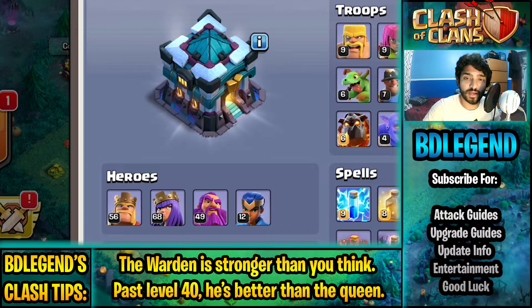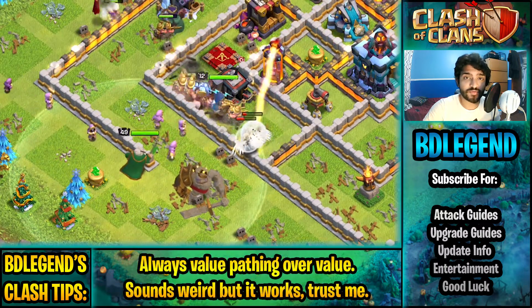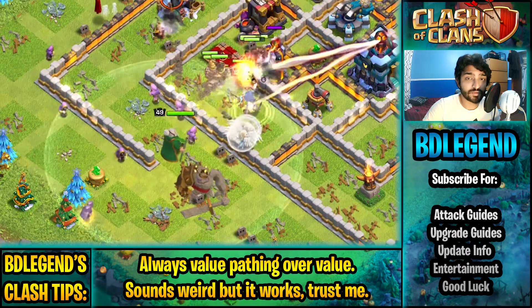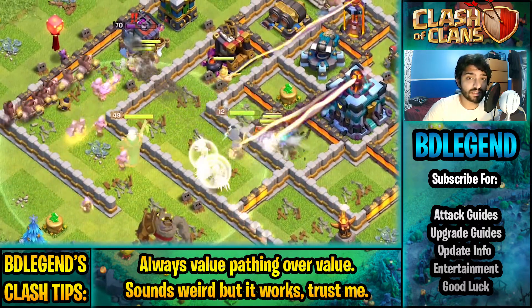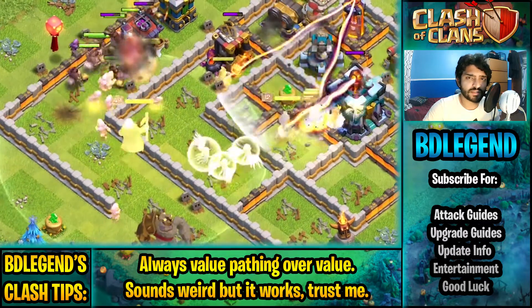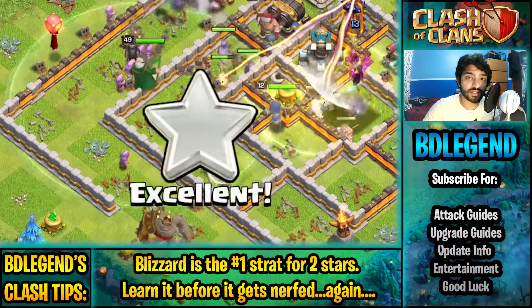Let me explain why. If you use your book of heroes on one hero, you're able to finish that hero first, and what that allows you to do is to focus your resources and your time onto the other heroes, as well as free up your builders. In the long run, this actually makes things a lot easier and allows you to go into wars a lot faster.